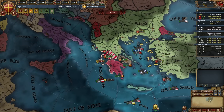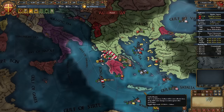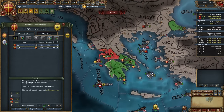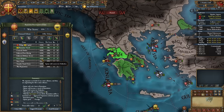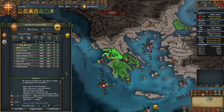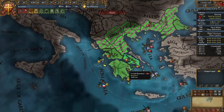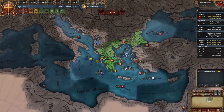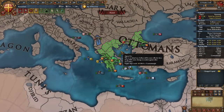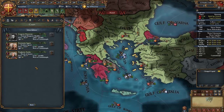Once you've sieged down Arta and Epirus's war enthusiasm is low, peace them out. If your ruler has a siege pip, you'll finish in 1445; otherwise 1446. Take back the core in Arta, vassalize Epirus, force your religion on them to tick off the Age of Reformation objective, and take all their money. After this war, you should be able to ally both Albania and the Knights — the only allies you need to defeat the Ottomans. Fire the diplo-rep advisor and hire a morale or discipline military advisor instead.